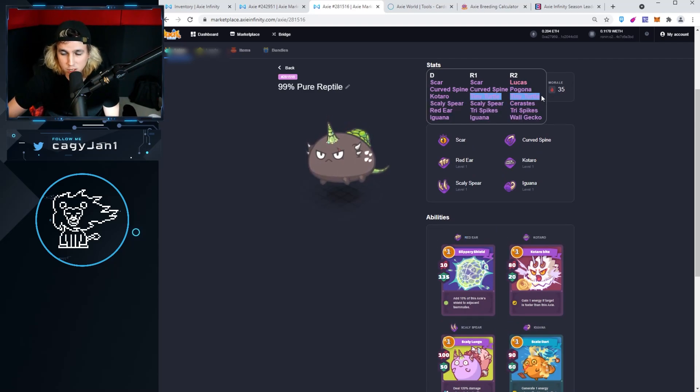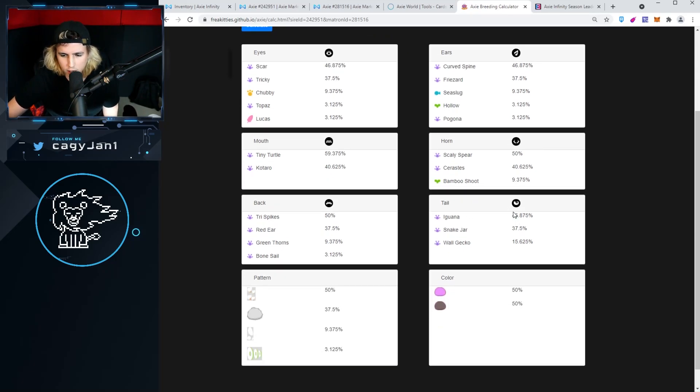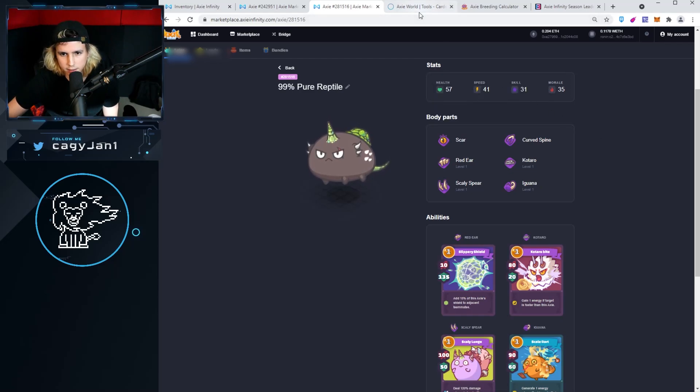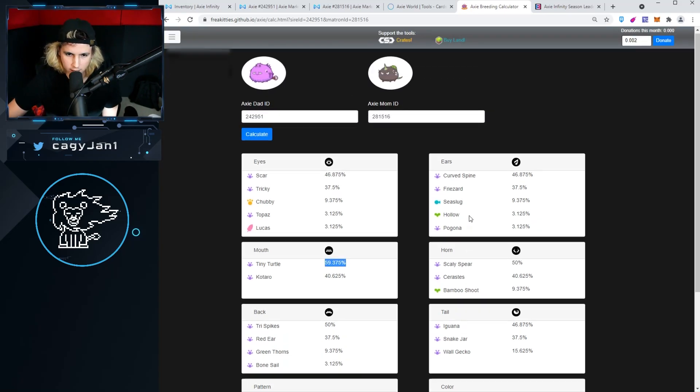That's probably gonna increase my percentage when I actually breed, so let's calculate this and see how it comes out. Iguana obviously has more because it's in DNA one. Yeah, it's gonna be way more powerful for sure. Wall gecko would be at the end. So 46% iguana — I'm okay with that. 50% tri spikes and scaly spear, which I really want, it's at 50%, and then tiny turtle — not bad at all.